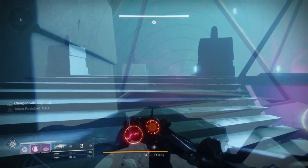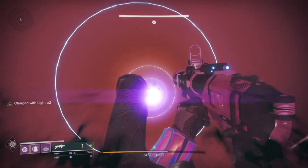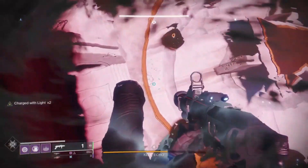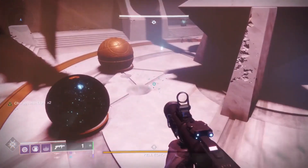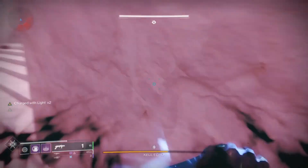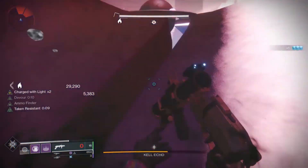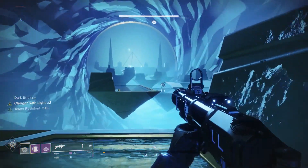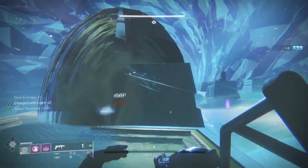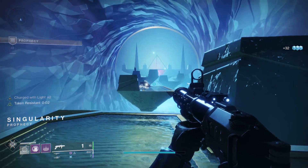Wait for your grenade to recharge, drop back in. As you're going down the pipe, look down — it will flip you as soon as you go through the purple thing. Look down again to orient yourself and find that round cover. Head over there, re-proc Devour, and start killing adds. Jump a lot, because the knights' fire does so much damage; jumping throws off their aim and keeps you from standing in the fire. Jump back into the boss damage phase after cleansing all the plates, and you'll eventually be able to finish off the boss, and it'll teleport you to the loot room.